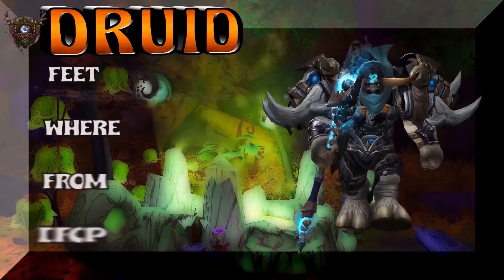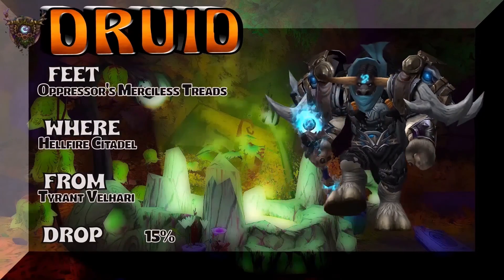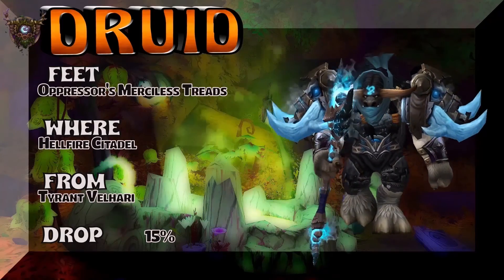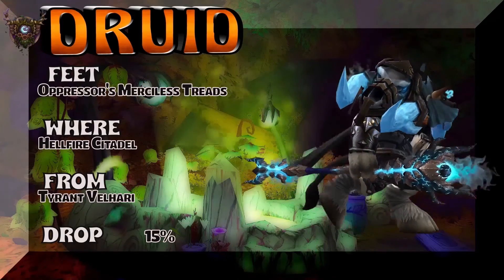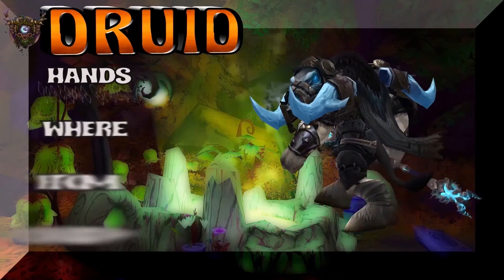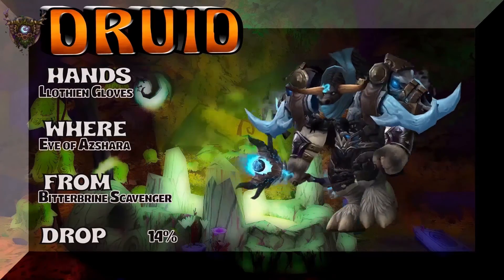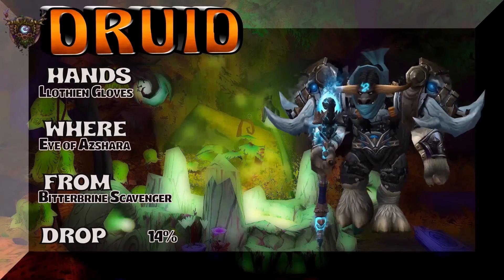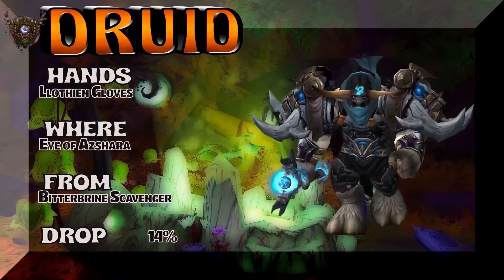Next up we're looking at the legs. Can't really see it as well on a Tauren here, but you saw it pretty good on the other models. Tyrant Velhari drops the Oppressor's Merciless Treads, Hellfire Citadel, 15% drop rate. Look at that cloak — cloak really works. The gloves, Eye of Azshara dungeon. You're looking at Bitter Brine Scavengers that drop those hands.